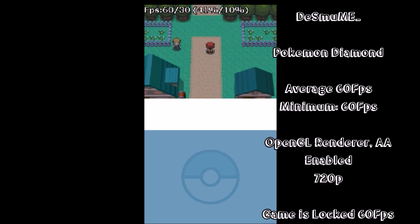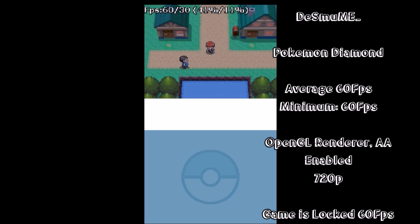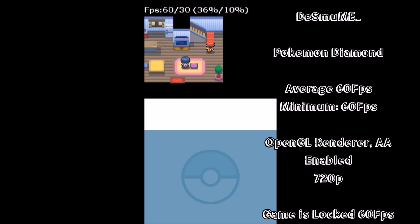Finally, DeSmuME — a fairly poor emulator to say the least. However, even so, the Intel HD 530 powers through this like a champ, running the game at the enhanced resolution of 720p with anti-aliasing enabled. We saw a return of 60fps in Pokémon, and it ran flawlessly. You could likely expect many other games to run in a very similar manner.